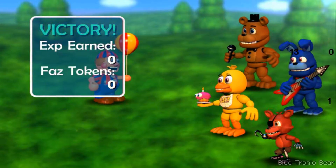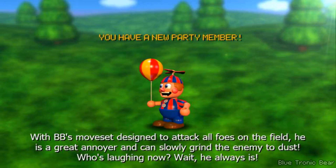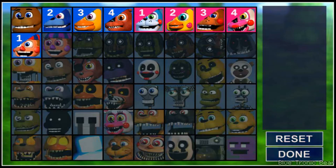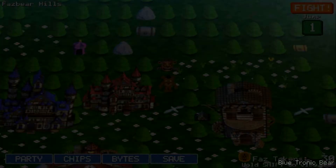Party favors actually helped! You have a new party member — that's really cool. Let's add BB to the party. We need our team to be stronger. Replace Freddy with Balloon Boy, everyone's favorite. Let's fight again to get a new challenger. I need more challengers and new party members.